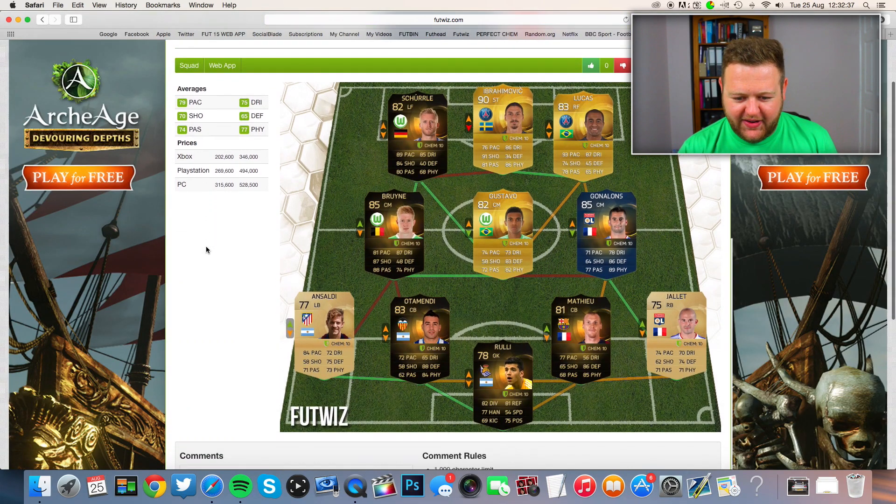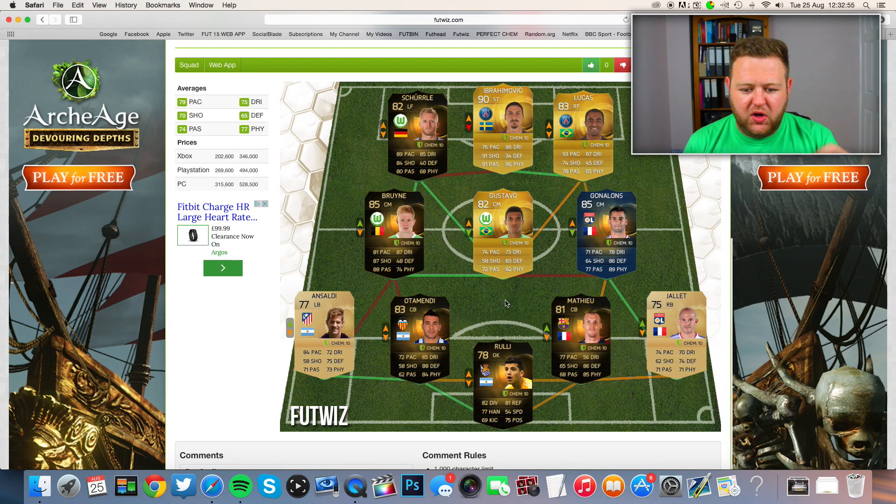What have we got here? I like it already. It looks pretty nice. We've got La Liga. We've got French League as well. And also some Bundesliga going on. Some awesome players around the squad as well. De Bruyne. We've got Scherler, Ibra, Lucas. I like some of these players. I'll happily build that squad and I'll meet you guys on the console in just a second. And we'll go into a game and see who we come up against.